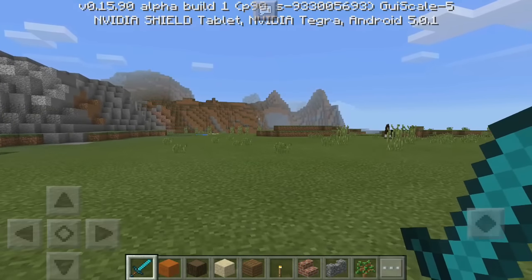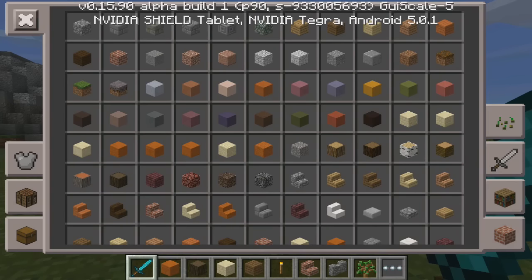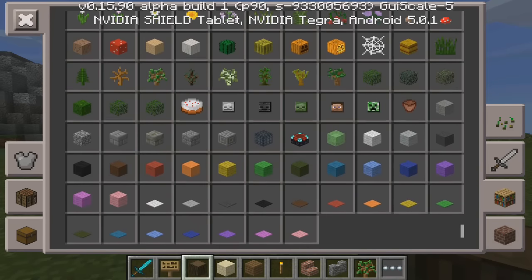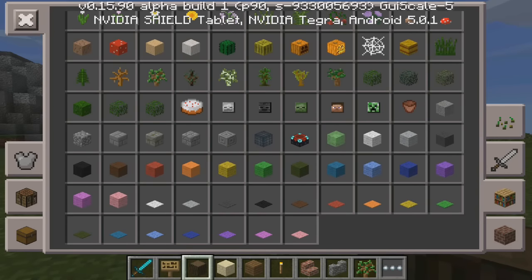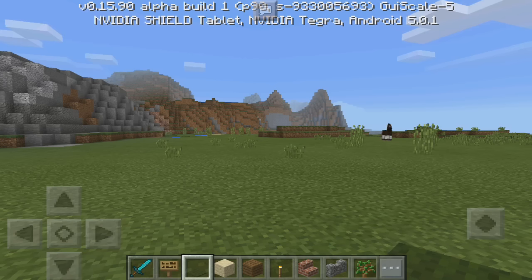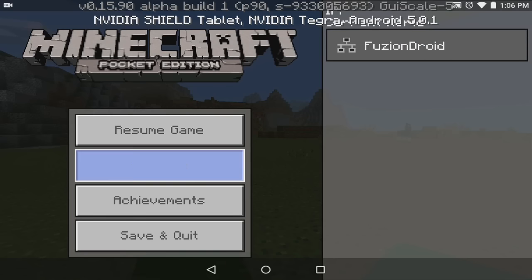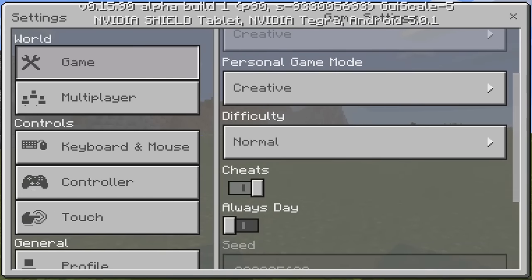Alright guys, let's go ahead and create this campfire — it's very simple to do. All you need is a few items, so go into your inventory and get some signs and also a carpet. For this example I'm just going to use dark green carpet. Also make sure that you have commands on — go into settings and make sure cheats is enabled. If it's turned off you can't do the commands, so make sure that is enabled.